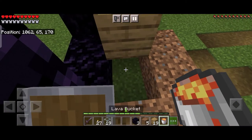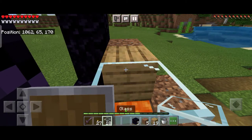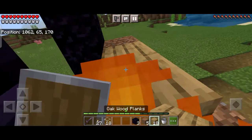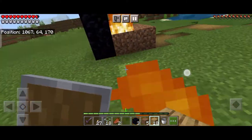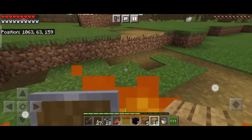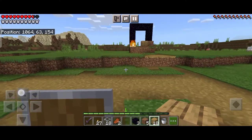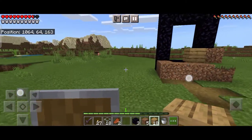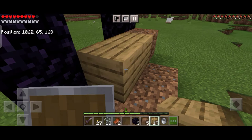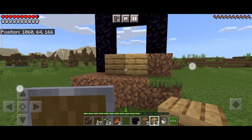We are using lava to inflame the block because the nether portal only works if we set fire inside it — just like when we use flint and steel, it sets fire and activates the portal. I accidentally used a dirt block with grass, so let me go into water first. Now we're safe. As you can see, I've covered it so the lava doesn't flow out.